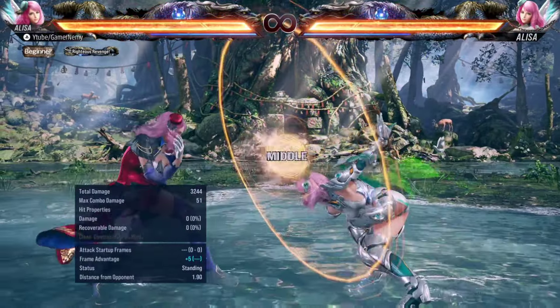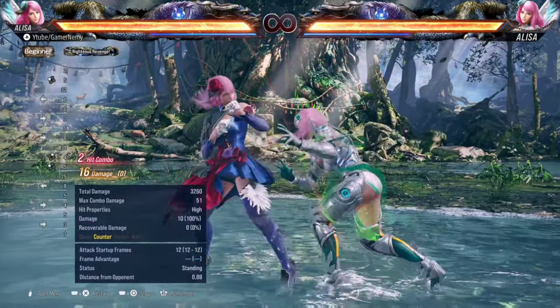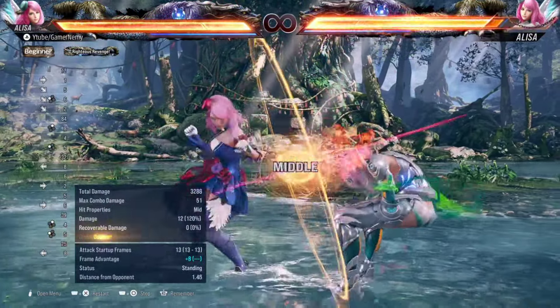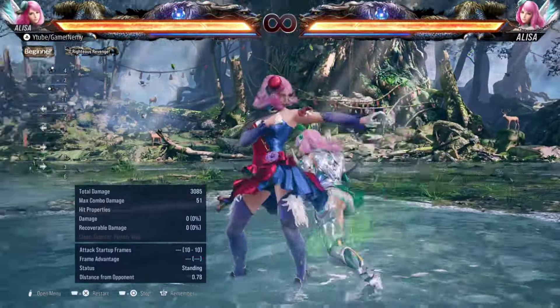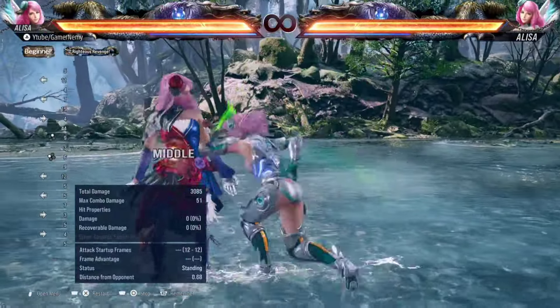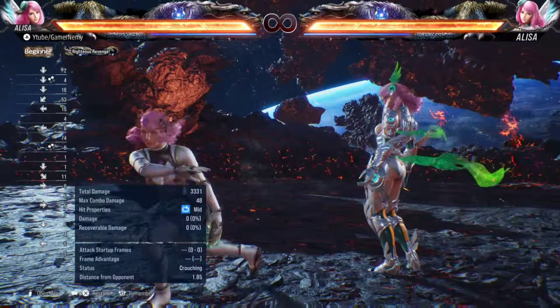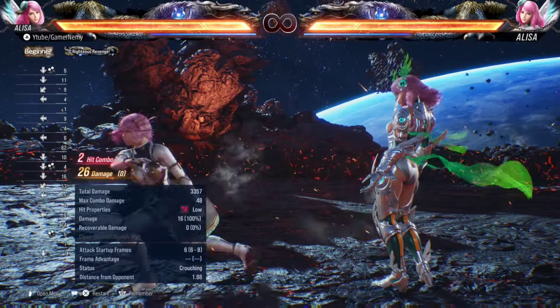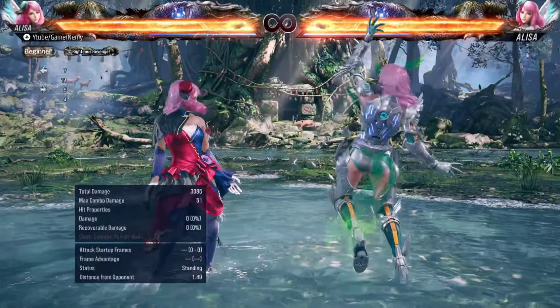On block it's rock, paper, scissors — sidestep to beat their jabs or down forward one checks, or whatever they throw out that isn't a homing move. If they're throwing out a lot of jabs after your back one on block, go for the down one plus two low to beat their jabs. If they're throwing down forward one, sidestep. That's the idea behind back one on block.